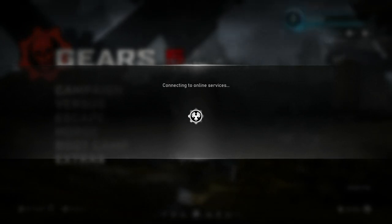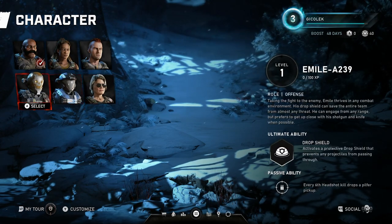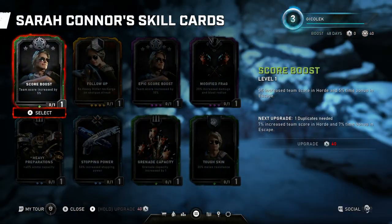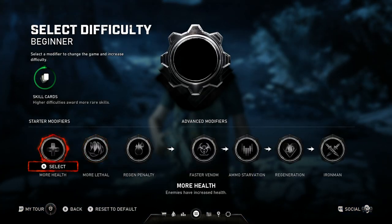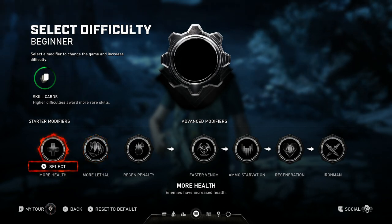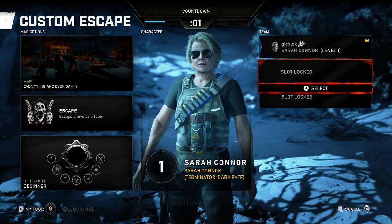Connecting to online services — I saw that coming. I want to change this character. Obviously I'll use Sarah Connor — she's gonna make it through, I'm definitely certain. I don't want to customize it, I want to add another weapon but I can't. Let's assign a skill card. Score boost is the only card I have — team score increases. Difficulty: definitely beginner. Let's see the advanced modifiers. I don't want to think hard on this, I want to go easy since I'm playing alone. Sarah Connor, you're the best. Let's close the slot and start.